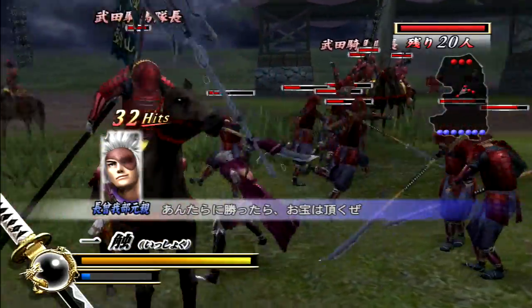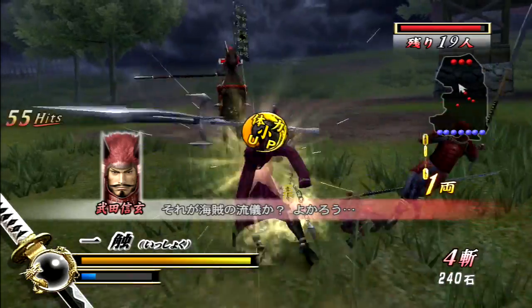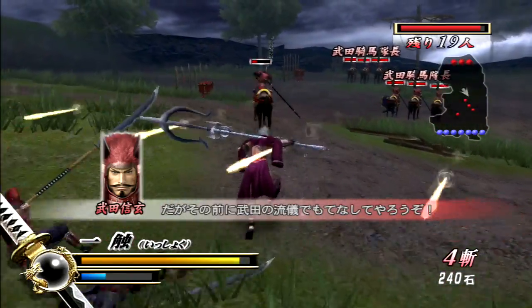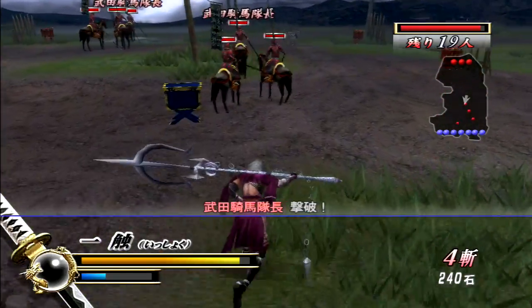We get this a lot of times when we pick Hideyoshi, or anyone who's allied with Nobunaga. This is very similar to a mission we had in Basara 1, but it's been very much refined, and I definitely appreciate that because it was obnoxious in the first game.